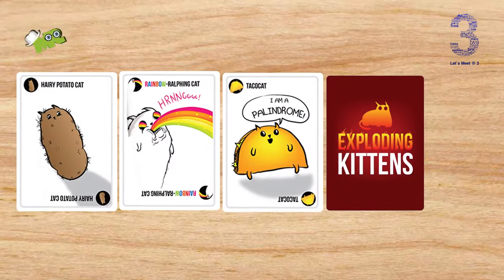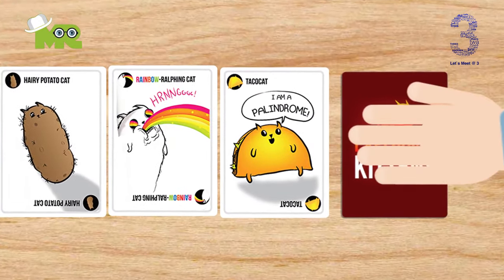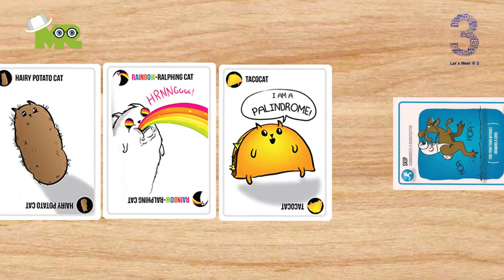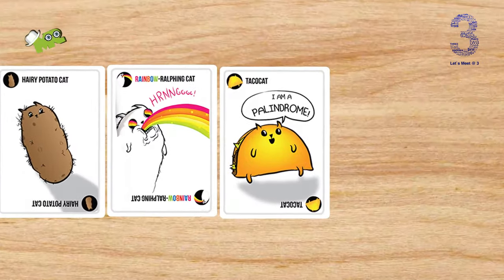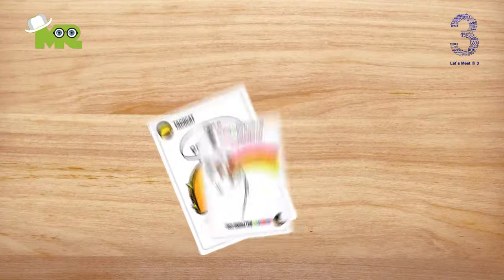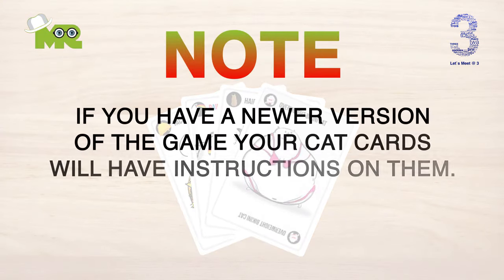If you have three different cat cards, you can take a card from the discard pile — go through it to take any single card you'd like. Grab the pile quickly to choose your card so that you don't get noped. Cat cards don't have any instructions on them. Note: if you have a newer version of the game, your cat cards will have instructions on them.